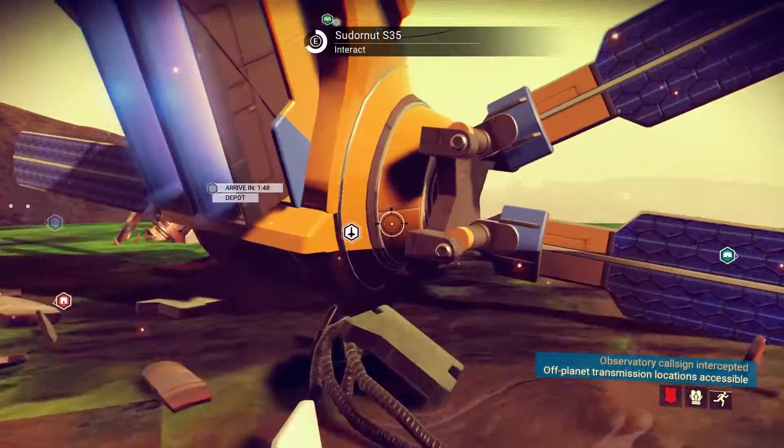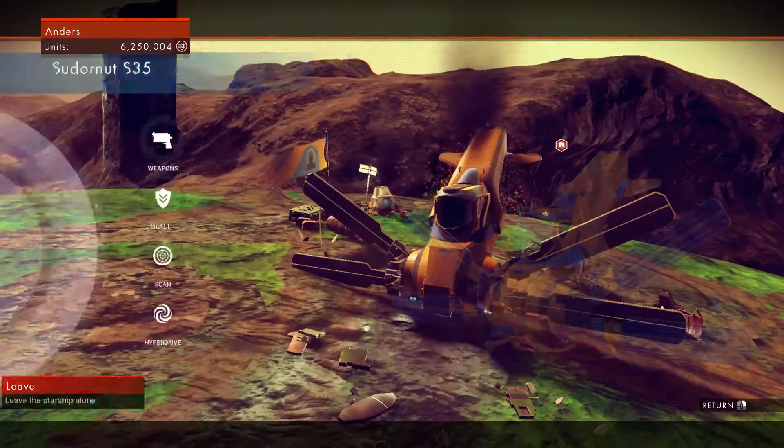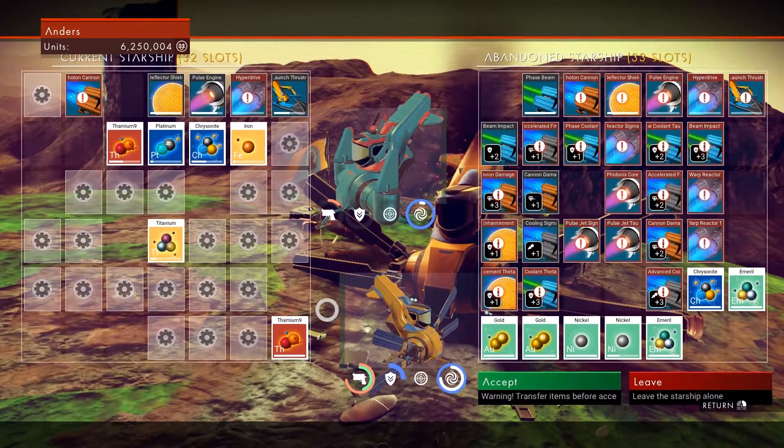I've noticed that it works better if you find a ship with more slots, acquire it, and go to another planet or moon to look for the next ship. Fixing ships is actually pretty cheap as the materials you need can be found on any planet you get stranded in.